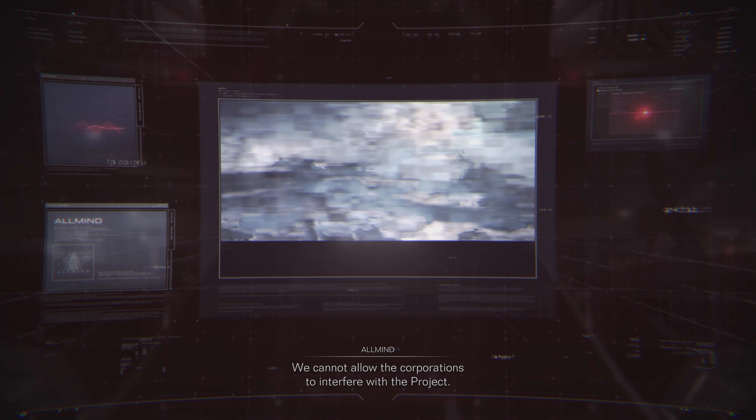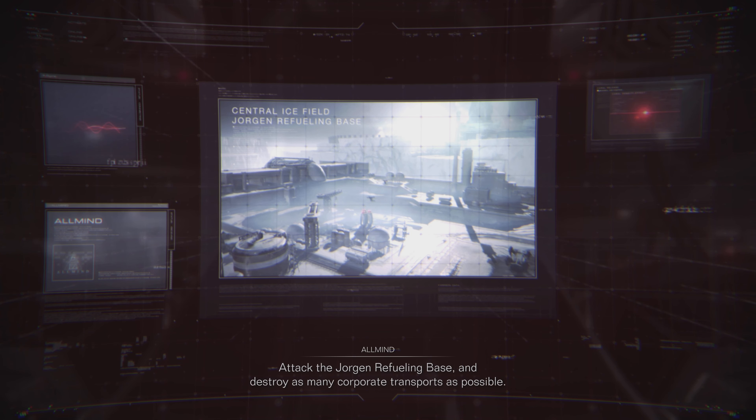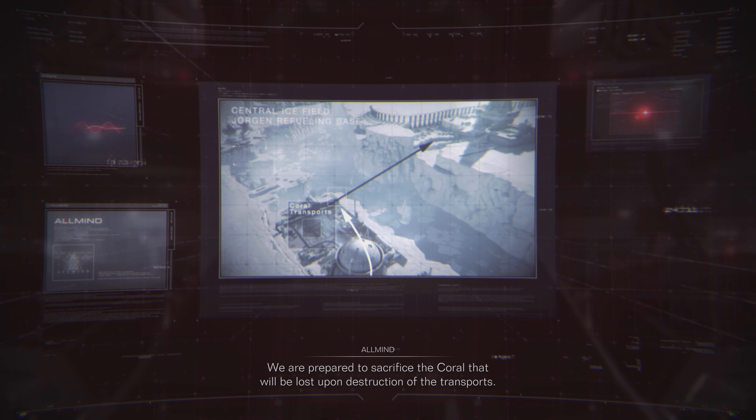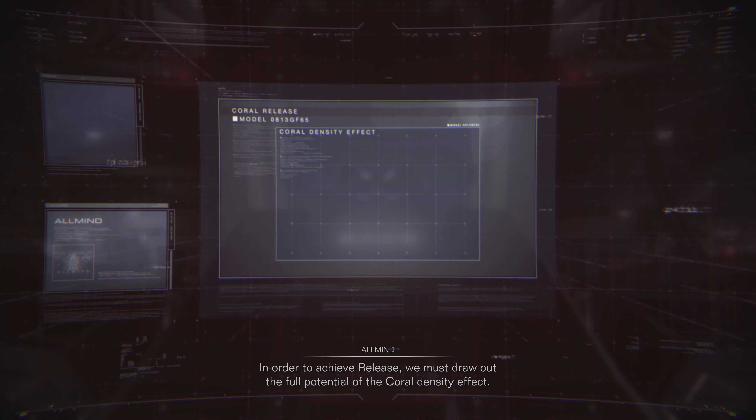We cannot allow the corporations to interfere with the project. Attack the Yorkin refueling base and destroy as many corporate transports as possible. We are prepared to sacrifice the coral that will be lost upon destruction of the transports. In order to achieve release, we must draw out the full potential of the coral density effect.